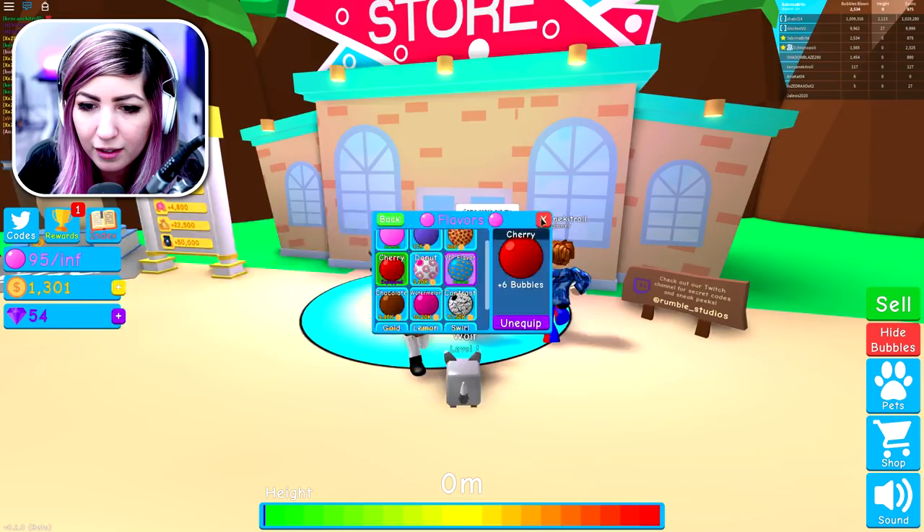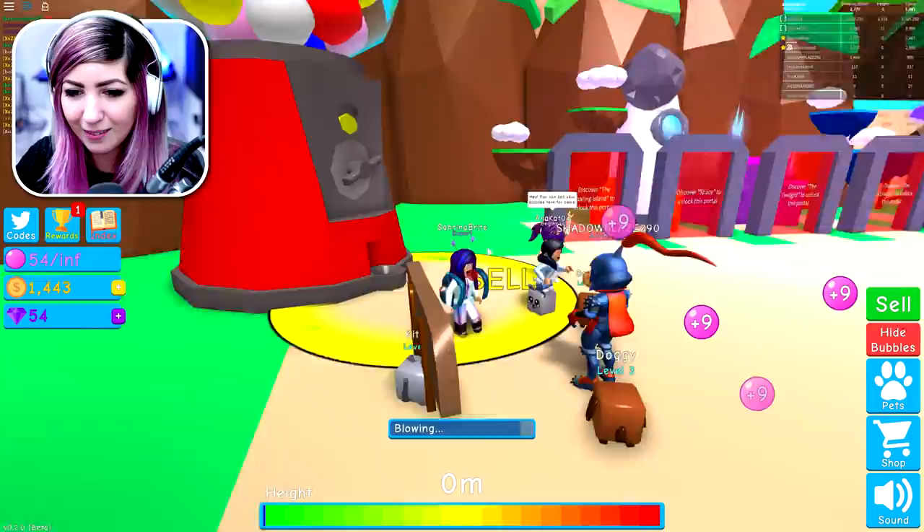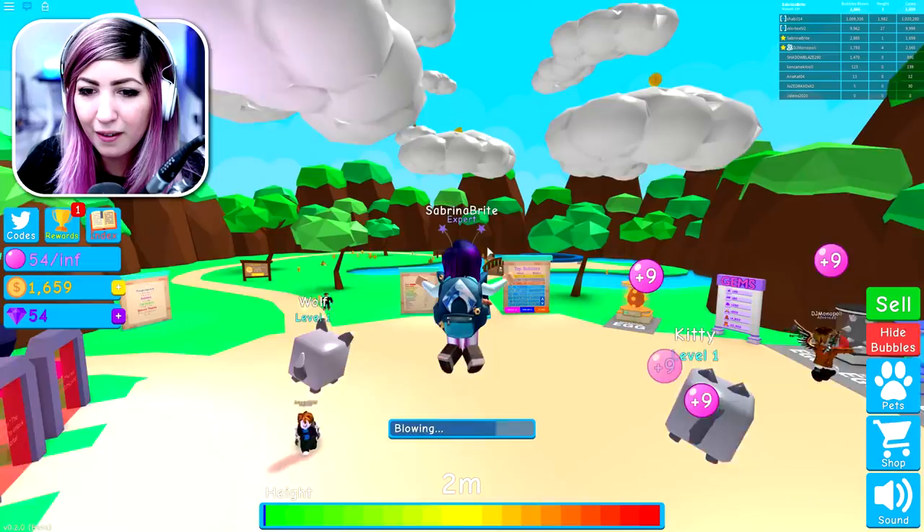We're adorable. You can just stand here and just get money. We could literally become rich. But a better way to do this is to get your jump higher and then go in the clouds and collect coins. Do you jump to jump higher? Yeah, the bigger your bubble, the higher you jump.